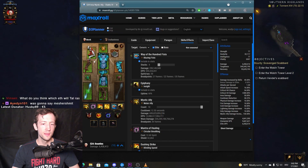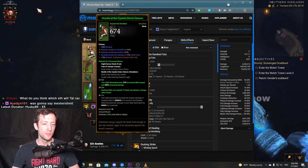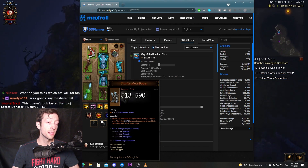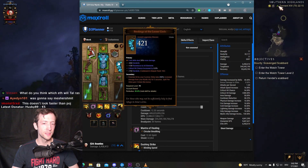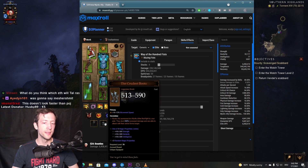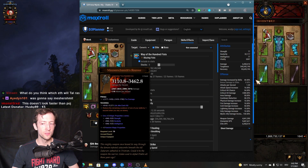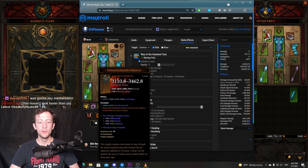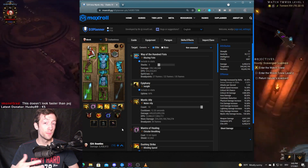The setup looks like this: you have the six-piece Inna set, three pieces of Raiment, Ring of Royal Grandeur, the two mystic ally support items that got buffed in this patch — Bindings of the Lesser Gods and the Crudest Boots — and then you have Messerschmidt's Reaver, so whenever you get kills you can activate your mystic allies more often and spam everything.